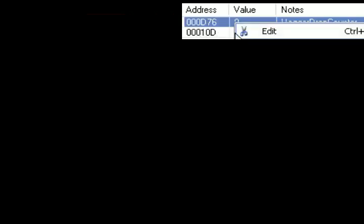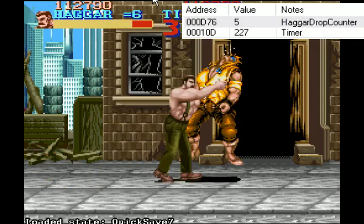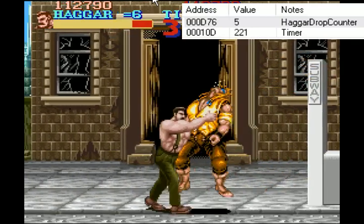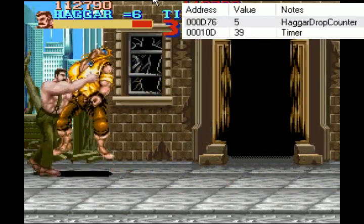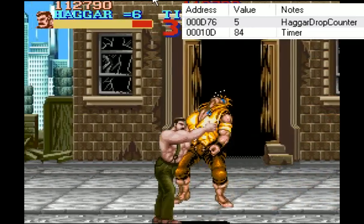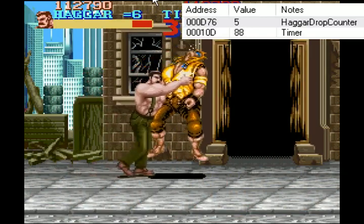So it's kind of sad. But in more happy news, if you don't mind cheating a little bit, what you could do is freeze the drop counter to be a positive number. And then if I reload the state, you can have a lot of fun — that enemy just doesn't move.